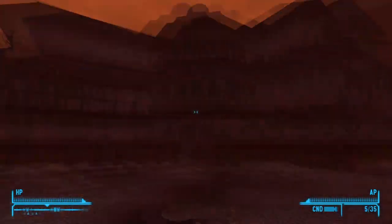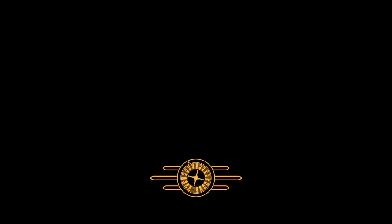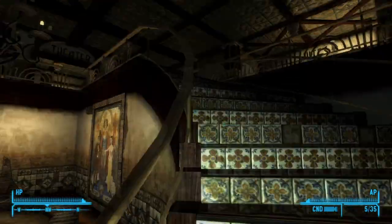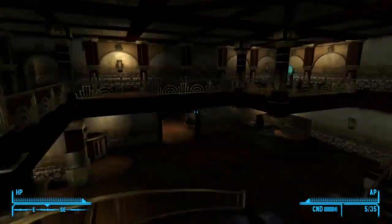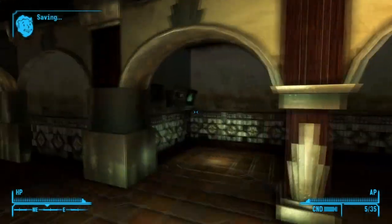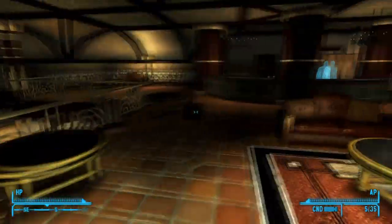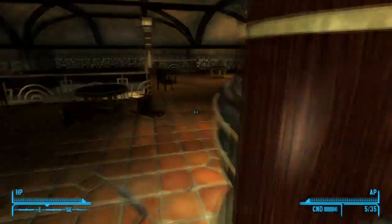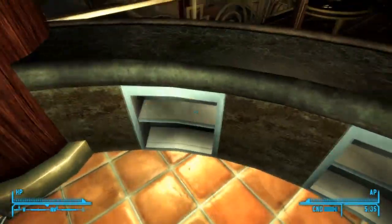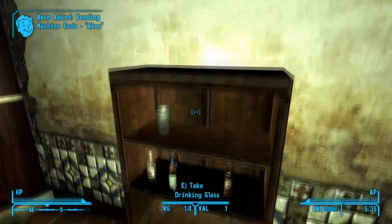Now from Vera's behind, you're going to want to head straight forward into the casino. I'm doing this all after I completed all of the main quests, so I don't have to worry about the beeping and the tipping. In any case, you're going to head right here to the casino, open it up, head straight forward, then to the left, then to the left again, and go behind this counter. There's the code for wine.